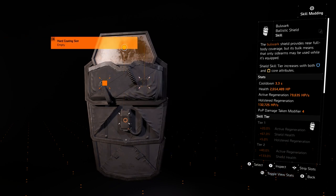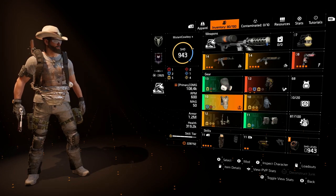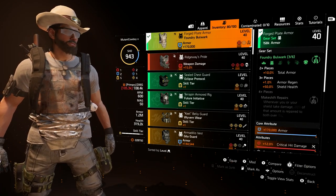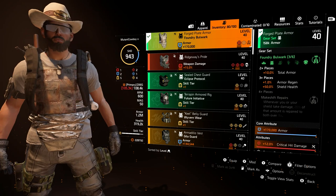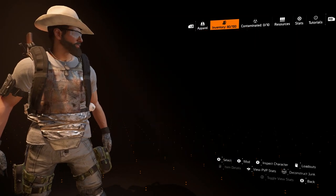When you start adding in all the buffs you can — in this case that includes the forge holster, the motherly love gloves, the three-piece foundry bulwark, the exotic backpack, and the memento — you can end up getting a huge buff to your shield strength.